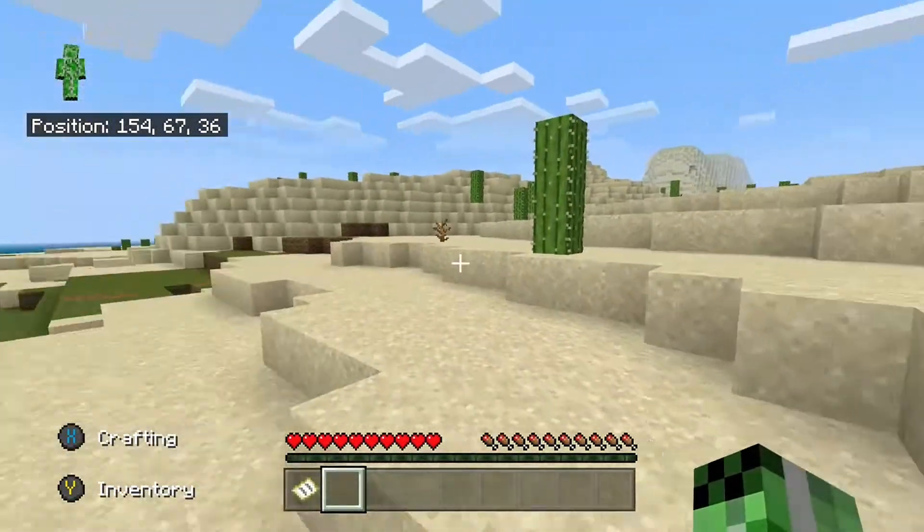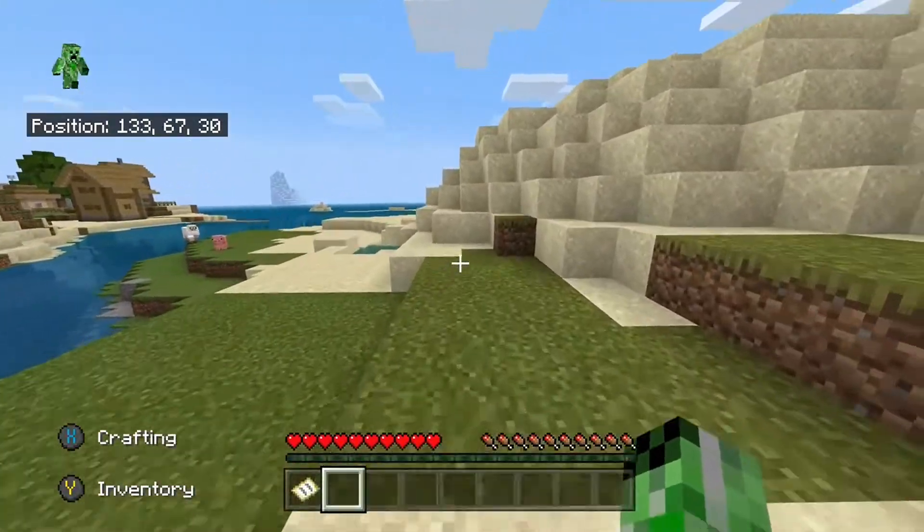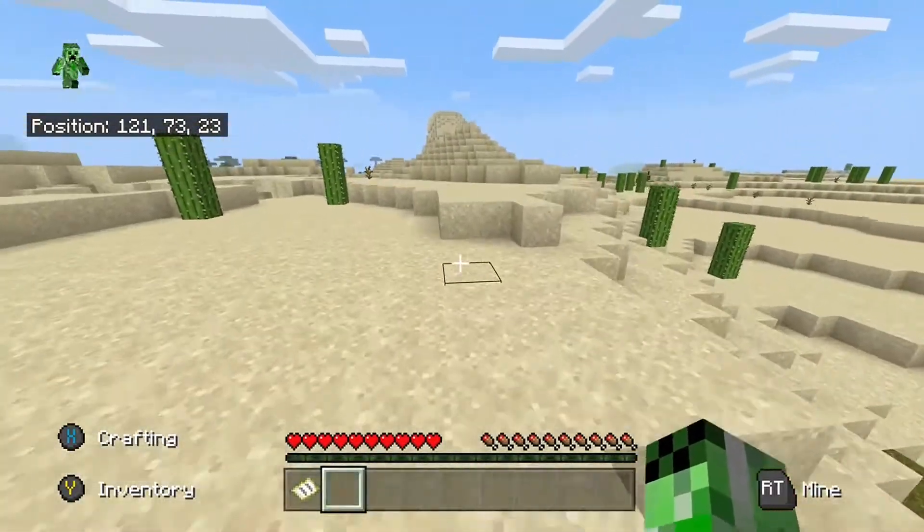I don't know what he's actually doing. Basically endermen don't like water and I don't know why he's going near the water even though endermen don't like it. They don't even like water at all. Silly enderman.